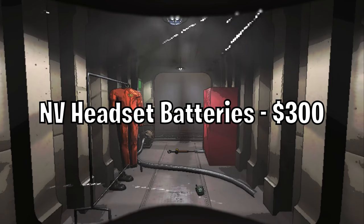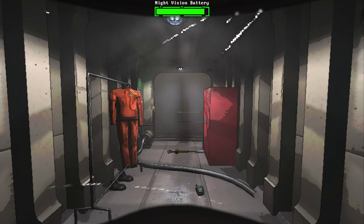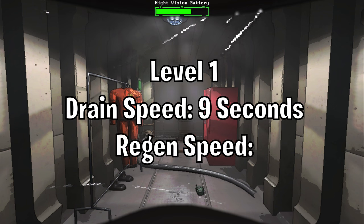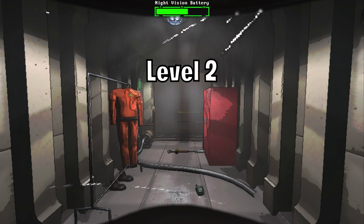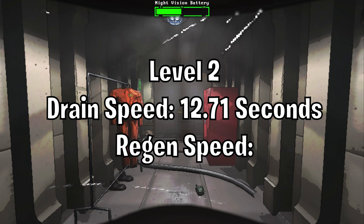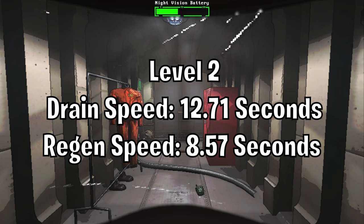Night Vision Headset Batteries. These batteries increase the regen speed and decrease the depletion speed of night vision. Level one drain speed: nine seconds, regen speed: 10 seconds. Level two drain speed: 12.71 seconds, regen speed: 8.57 seconds.